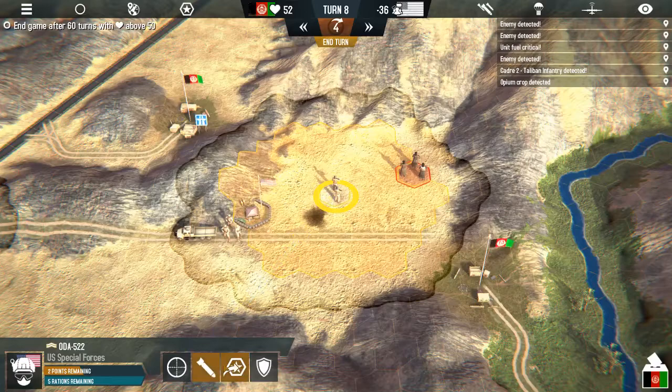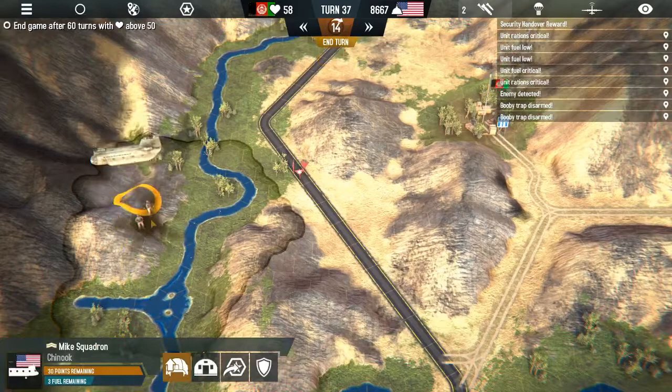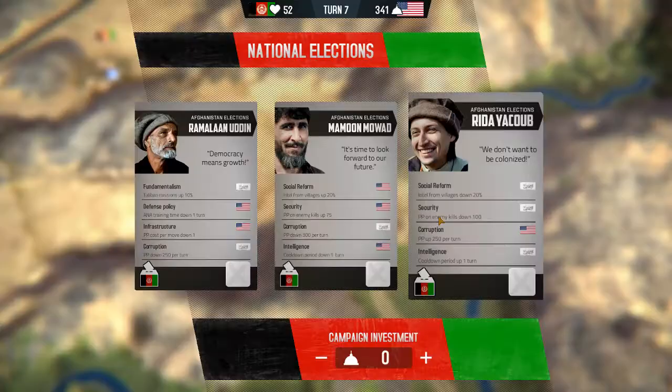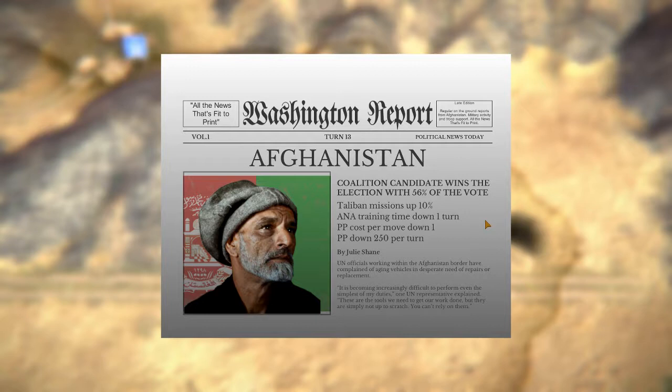Intel is either the position of an enemy unit, an IED, or a poppy field. The locals might be growing opium — the profits are given to the Taliban and translate into more units. Destroying the fields is profitable, but the locals won't appreciate their newfound unemployment. You also have to get close to destroy them, with either special forces or regular infantry. Artillery and airstrikes are powerless against the mighty opium fields. Winning hearts and minds is also important when it comes to elections. Periodically it will be election time and you will be competing with the Taliban on a candidate. Do the most good for the villagers and your candidate will win, giving you some bonuses.